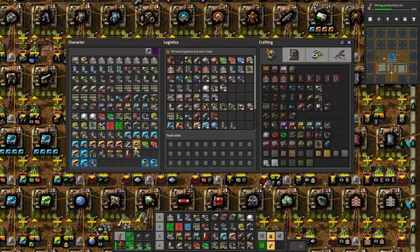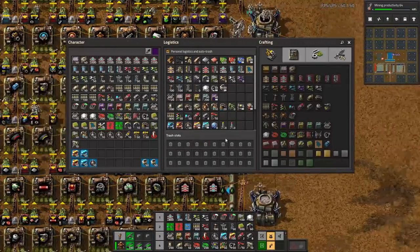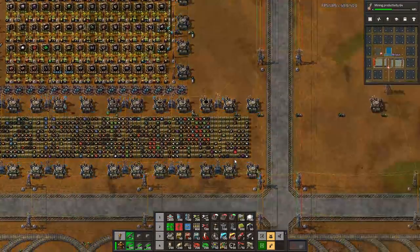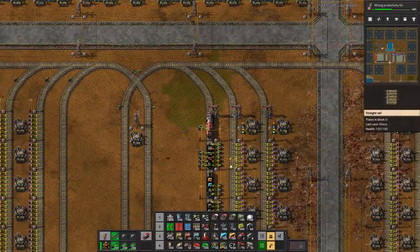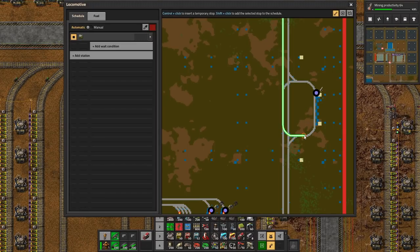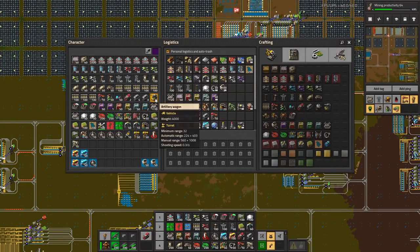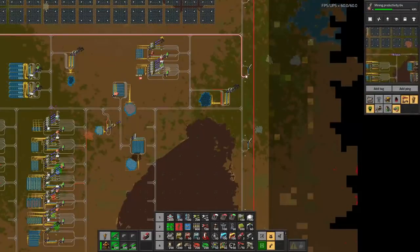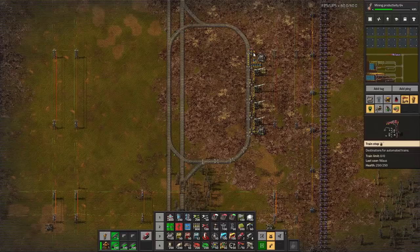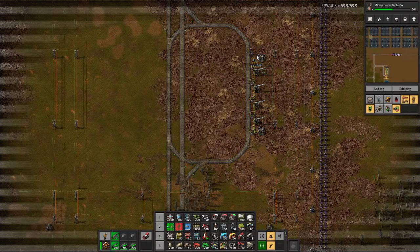We have two extra that we can use for whatever else we come up with. I need to also make a change to the output stations, and that means they all have to be changed - that's kind of sad but I have to do it. So I'm going to go out here and fix the first one. What I want to do now is have a train station set up so I have two stations: one for supply and another one for fueling. If I could make two stations right next to each other, that would be so much better.